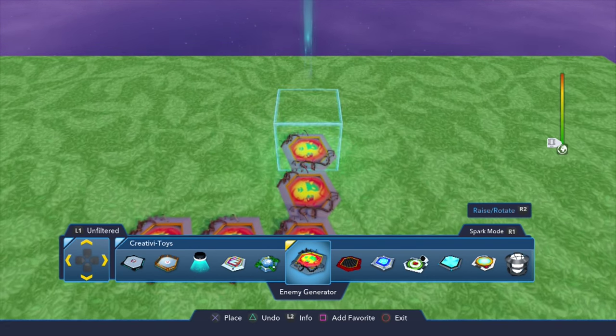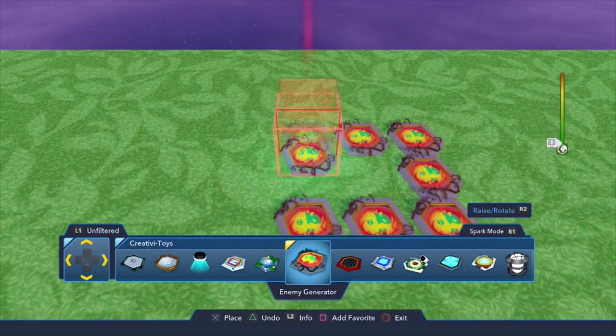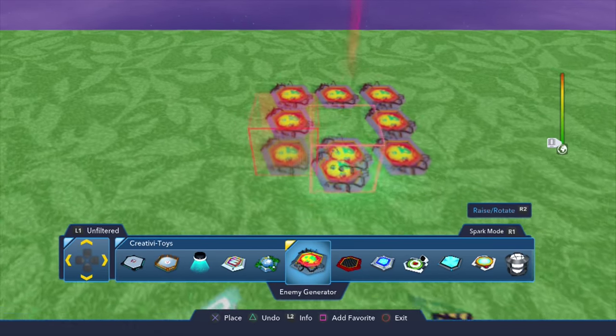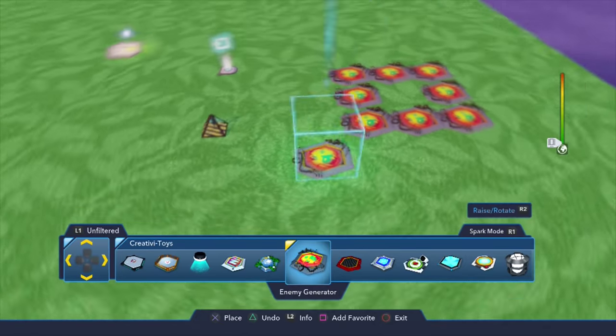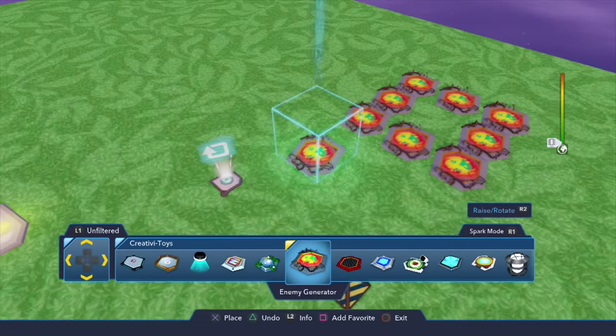So we're going to go ahead and make our enemy generator — about right here to give us ample space. We're going to do eight enemy generators that we set in a square pattern, leaving the middle space open. Don't put an enemy generator right there at all or else you won't really be able to stand in the area.